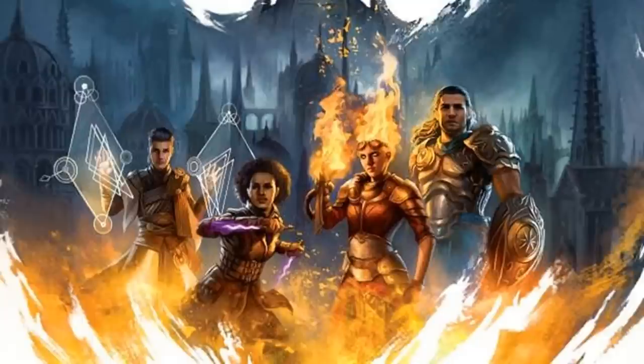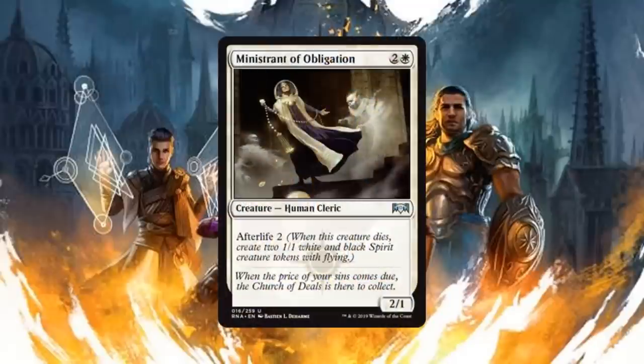I do highly recommend that everyone go and check out this set and look at the removal because there is a good deal of removal and pseudo removal in this particular set. So without further ado, let's kick this off. We're going to start with the white cards, and once again in no particular order, starting off with Ministrant of Obligation — a 2/1 Human Cleric for two generic and one white mana that has afterlife two.